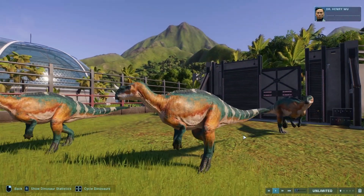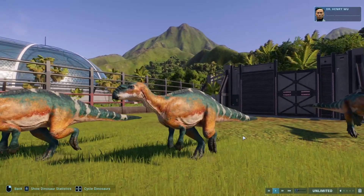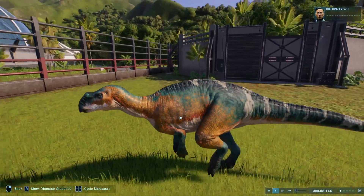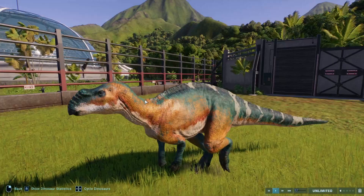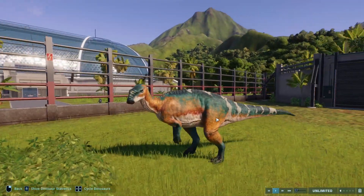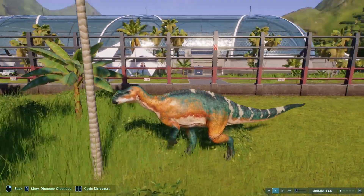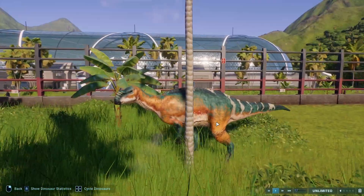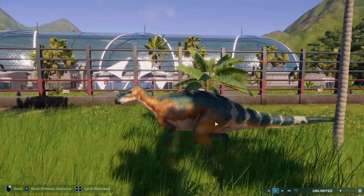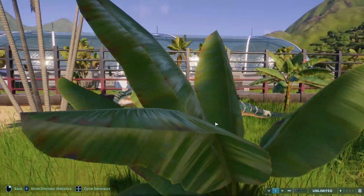Moving away from that disappointment, we have the Muttaburrasaurus with Gambia River Basin and Polchrana. This is pretty much the exact same as the Jurassic World Evolution 1 skin — it was my favorite for the Muttaburrasaurus in that game, and it's my favorite for this game. The colors are so nice and just the white patterning really brings it together. I find that with the Muttaburrasaurus, with the Pelophylax pattern, they're usually pretty good too.